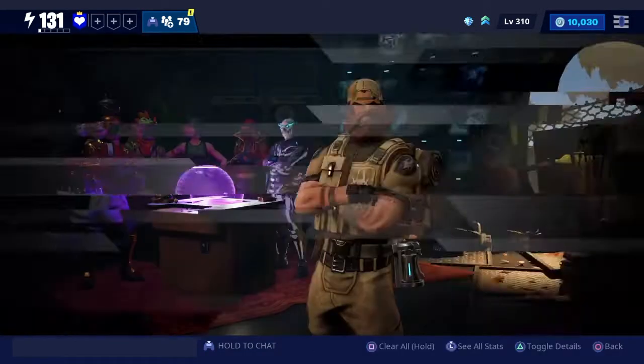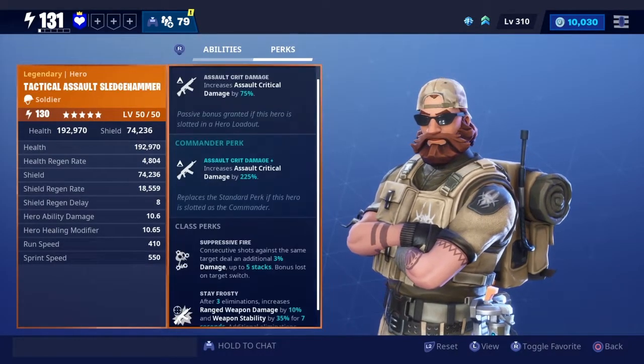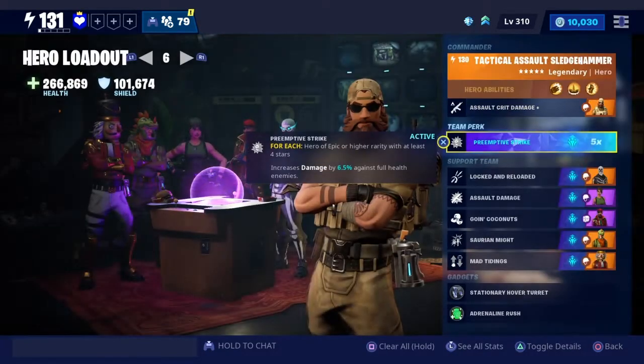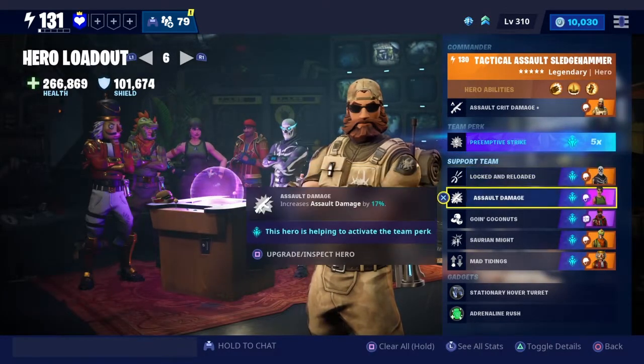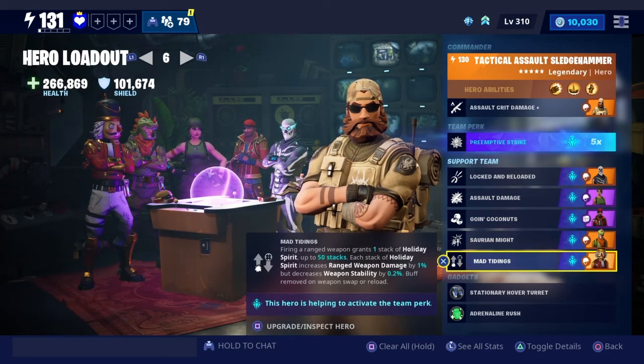Now the hero. We're going to use Tactical Assault Sledgehammer. He increases crit damage by 225%. Preemptive strike, locked and reloaded, assault damage, going coconuts, sari and might, and then mad tidings.